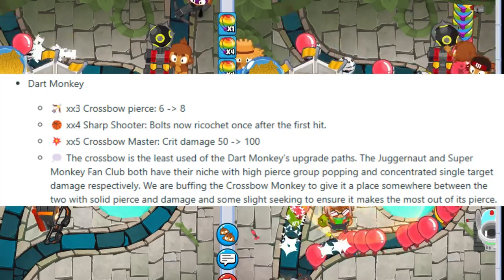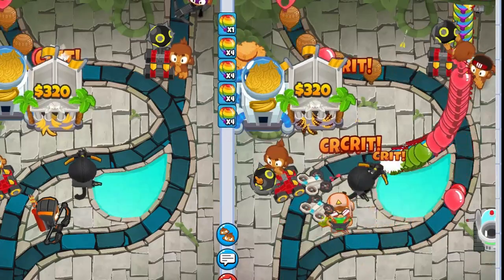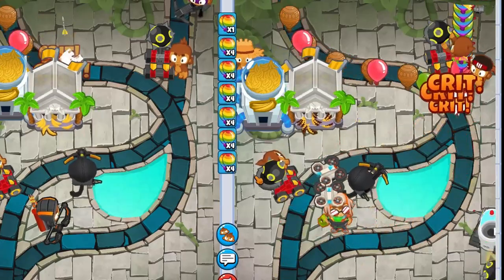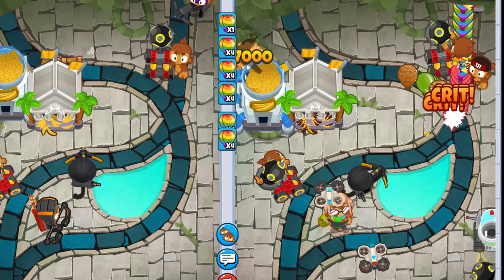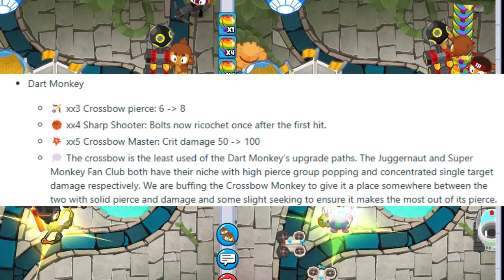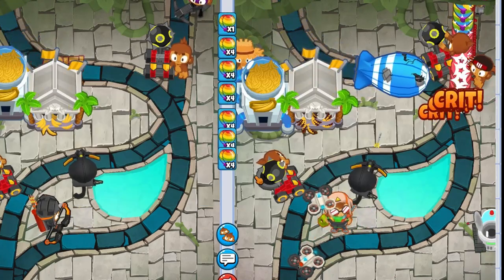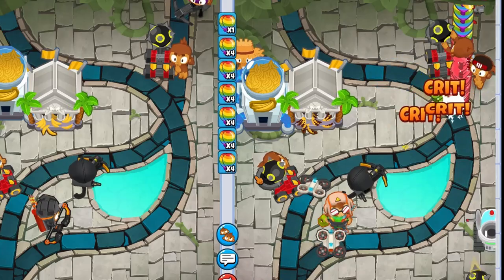XX4 Sharp Shooter — bolts now ricochet once after the first hit. Not only does bottom path have increased pierce, now it can bounce once, which further snowballs the buff. XX5 Crossbow Master: crit damage increased from 50 to 100 — that's a 100% increase in damage — and it also ricochets once. I think we'll definitely see more Crossbow Master in play.